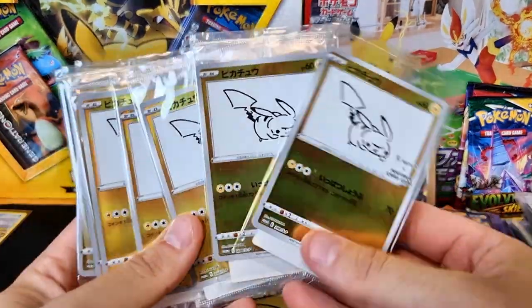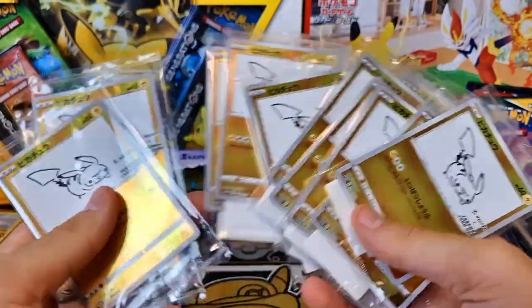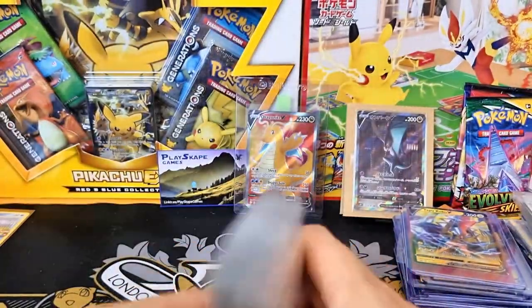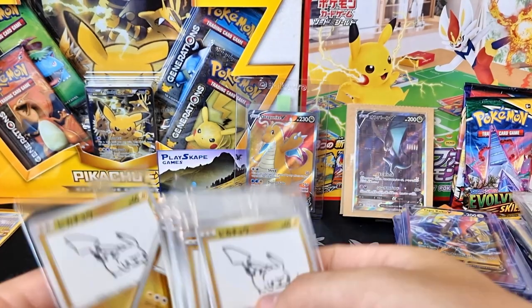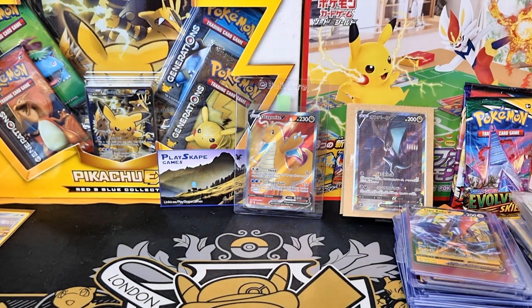Last but not least, before we get to the booster packs, it's just a few more of these beautiful Unigover Pikachus - just because why not? I don't think they're going to get any cheaper than they are now, so I thought I'd just pick some more up. I'm going to get some graded, maybe sell some on my eBay store in the future. More Unigover Pikachus - and that looks like that's all of the posts.